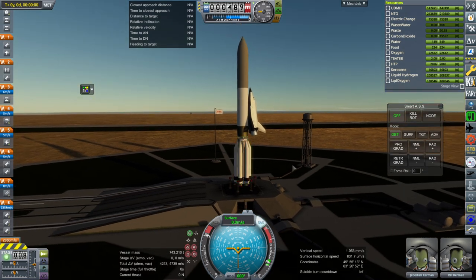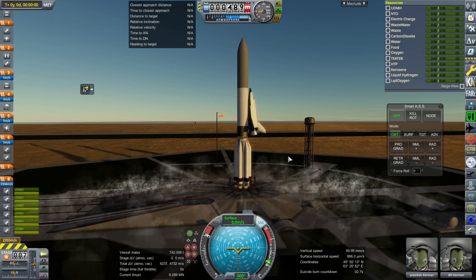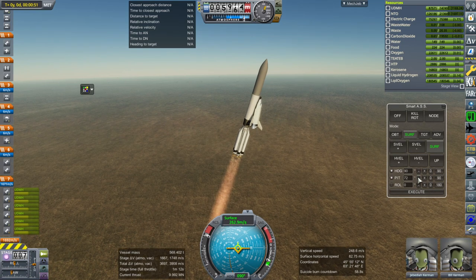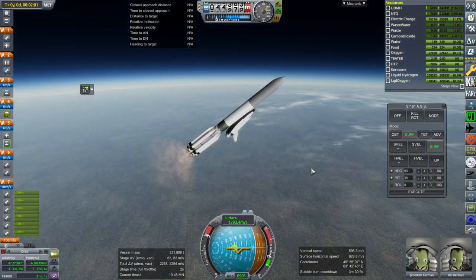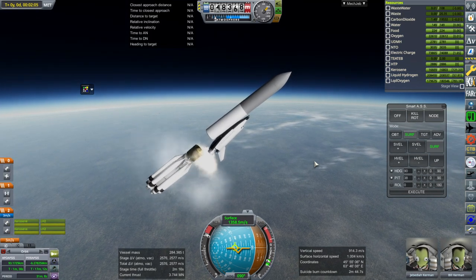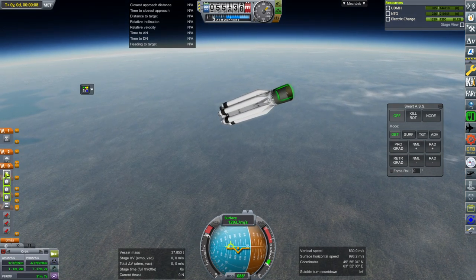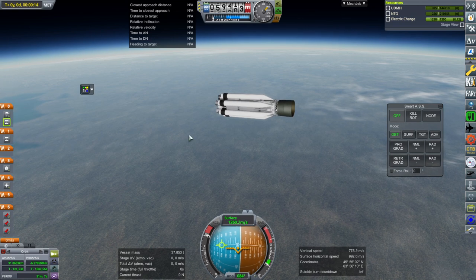Throttle up, SAS on. We're going to follow the first stage this time. Ignition, and launch. We're somewhat heavier this time. I didn't check last time whether we had an imbalance in the propellants. Ignition, and staging. A little bit of an almost-clearance problem. We're following the first stage for now, and what I actually want is those fairings — we need to get rid of the fairings.